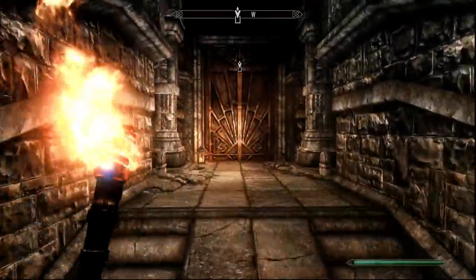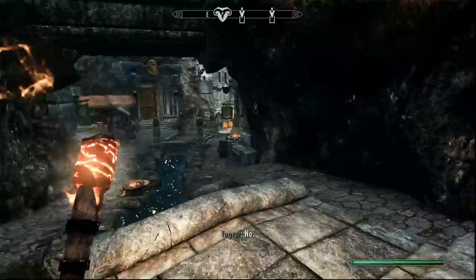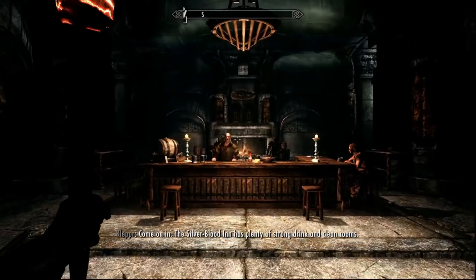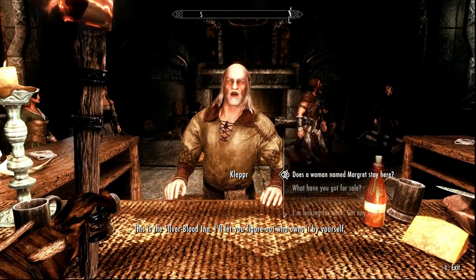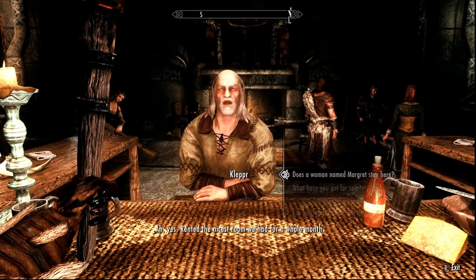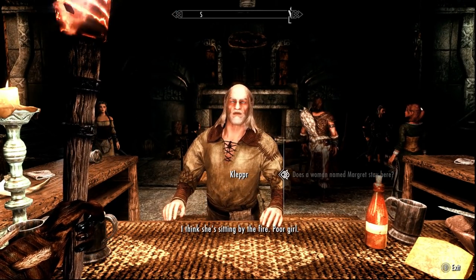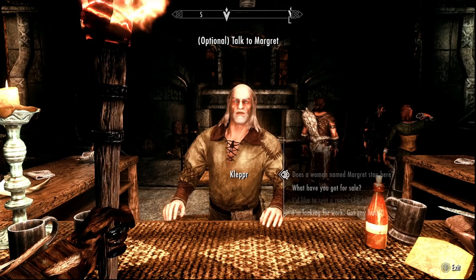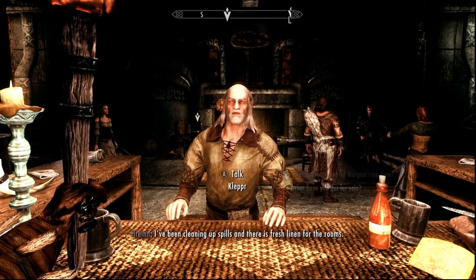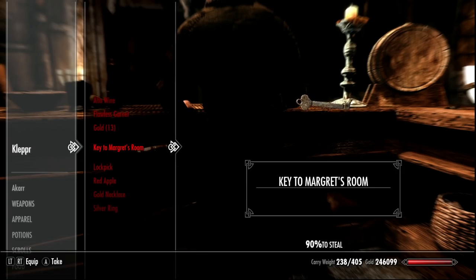First, we need to find out some information about Margaret. Leave and retrace your steps back outside, across the river, then walk to the Silver Blood Inn at the front of town. Once inside, head over to the barkeeper and ask him if Margaret stays here. Depending on whether you saved Margaret or not, you'll either talk to her or break into her room — you can pickpocket the barkeeper for the key, or if she died, you already have the key from her body.